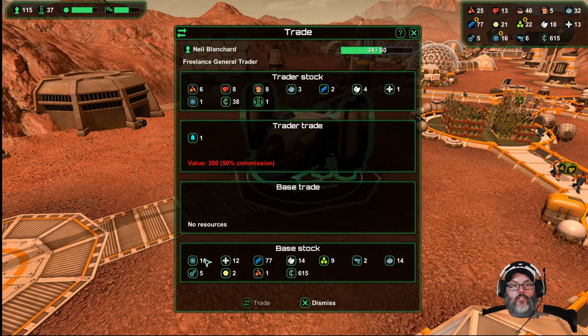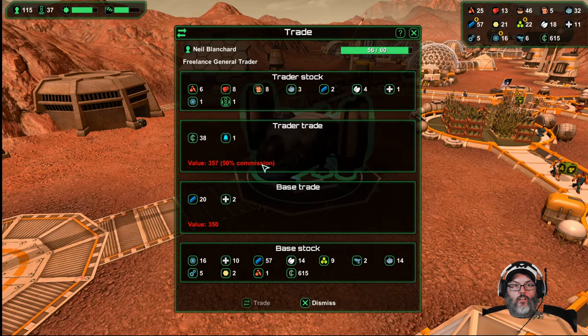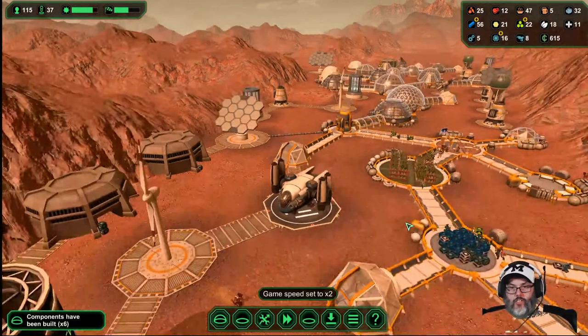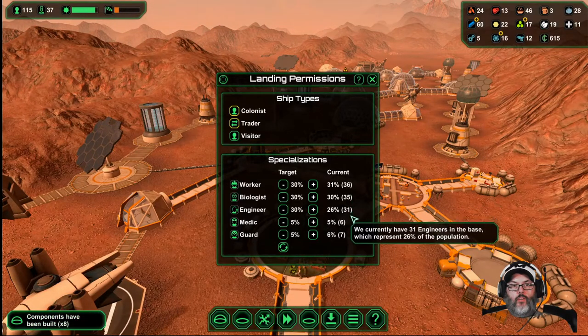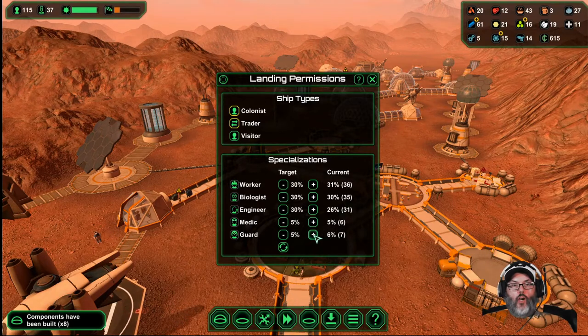I really don't need that — let's sell that. Close enough. Well, that was bad. I don't know where we're at now — how many people died? All right, I think we're okay. I think we did lose a couple of guards.